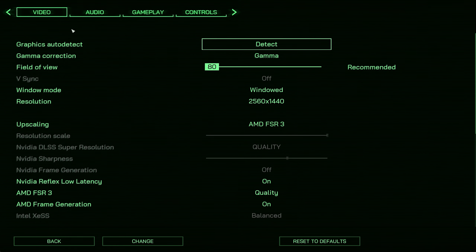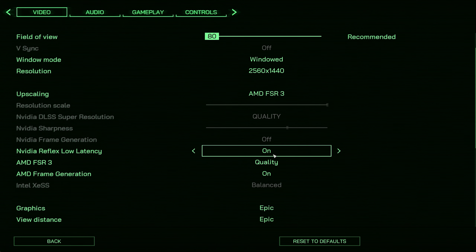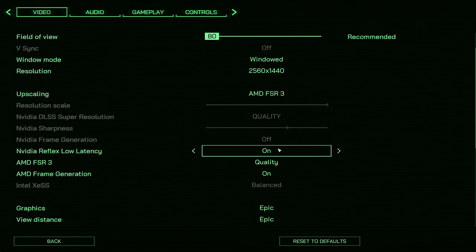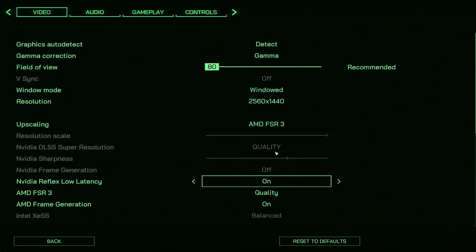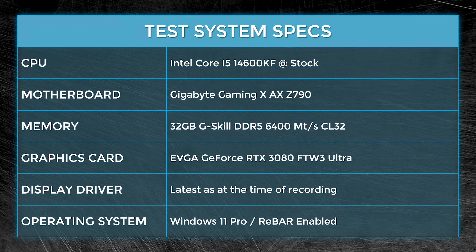With AMD's FSR3 frame generation being available in a lot more games recently, I decided to have a re-look at frame generation. On my channel I've got a few Nvidia frame generation videos and one or two FSR3 videos, but I wanted to wait until more games supported it. I think we're now at a point where I can make a full video out of FSR3 frame generation, starting with Robocop: Rogue City.